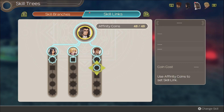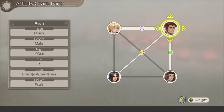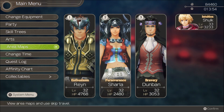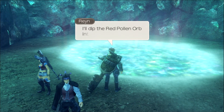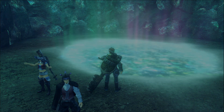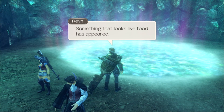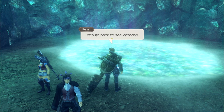Why hasn't Reyn and Sharla been getting all buddy-buddy? They did so much together. Maybe it was Shulk doing all the talking. Anyway, the Shining Pond — we already know where it is, we found it by ourselves. So we can dip this Pollen Orb in here. I'll dip the Red Pollen Orb into the water. Something that looks like food has appeared — let's go back and see Zazadan. Hi, more caviar.